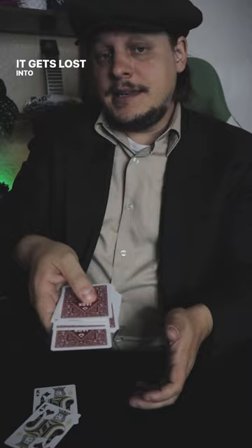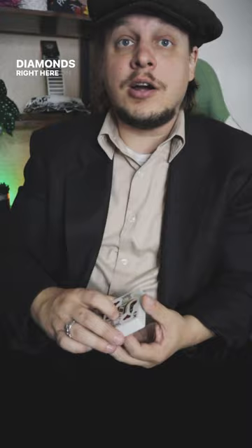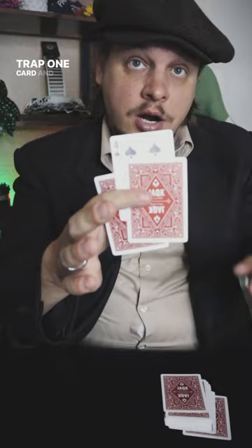It gets lost into the deck and I'll even let you see that it cleanly goes right here into the middle just like this. I'll place the King of Hearts on the top and the King of Diamonds right here on the bottom. So they're as far apart from each other as they can be while still being in the deck. Yet all I do is just click my fingers and the two Kings trap one card and what do you know? It's the Four of Spades.